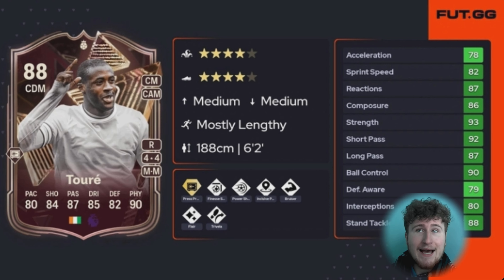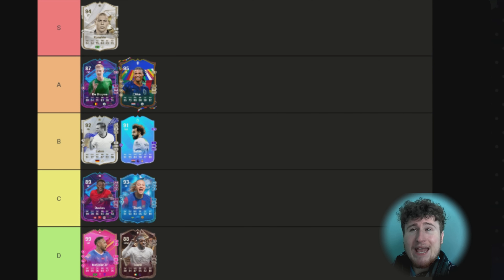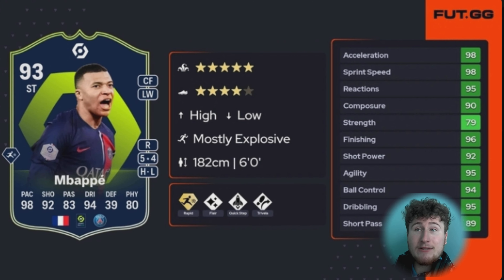Next up is Yaya Touré. Four-star skills, four-star weak foot is a good start for a midfielder. He had Press Proven Plus, which is great considering his base hero card had no Play Style Plus. Had Incisive and Finesse as well. He was a good card — every card here is at least a club hero for me. But unfortunately Yaya is D tier. He was good for quite a while but not quite at the level of the other cards on the list.